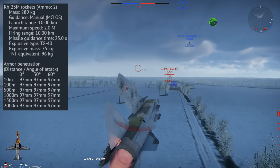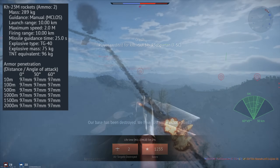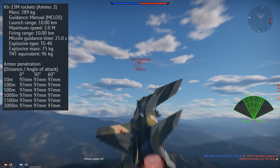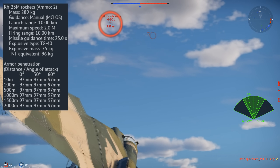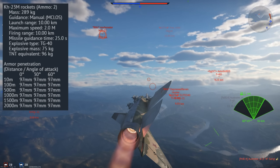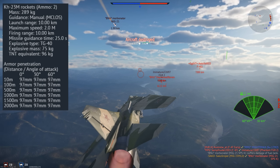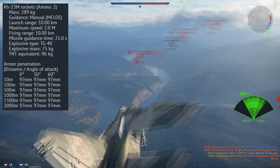We then have the KH-23M rockets. These are MCLOS guided — manual control line of sight — so you have to guide them to the target with the nose of the aircraft. This leaves you vulnerable in the terminal guidance phase, as you essentially have to go head-on to what you're shooting at. If you're targeting an enemy air defence system, you'll basically have to fly directly towards them, making you an easy target. The missiles are strong, however, containing 96kg of TNT, giving them 97mm of explosive penetration at all ranges and angles.